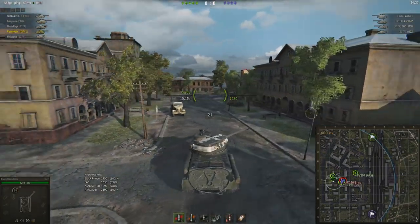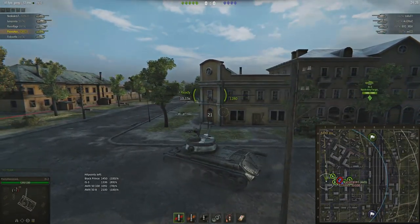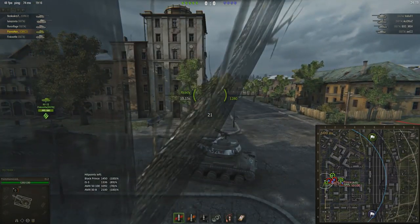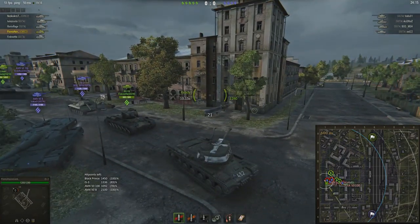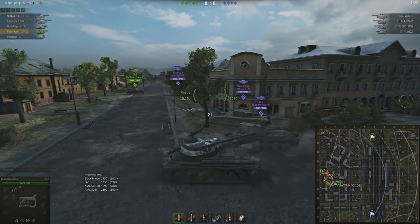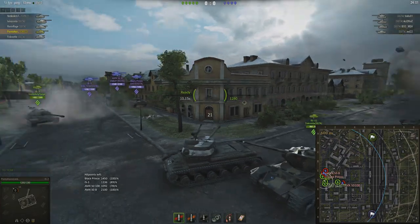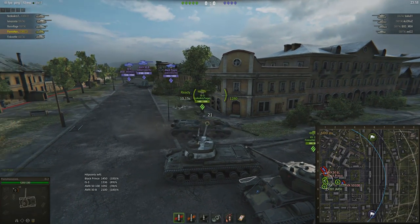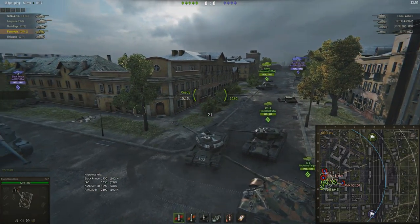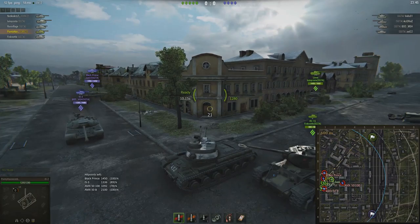Tanks on the enemy side will be inside the square and everyone will side-scrape and try to trade shots. If you've got superior numbers, knowing there are no tanks on the 1-line can be very valuable for flanking via the openings to the immediate north and south along that line. However, if you know there are tank destroyers on the enemy team that haven't been spotted yet, blindly rushing around is probably a bad plan.